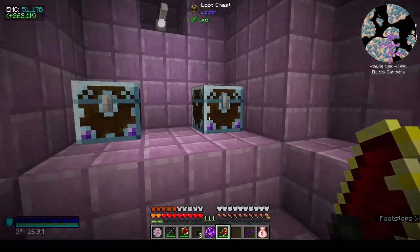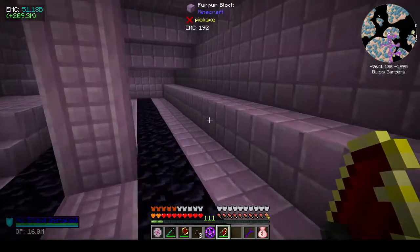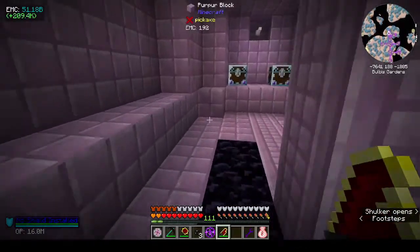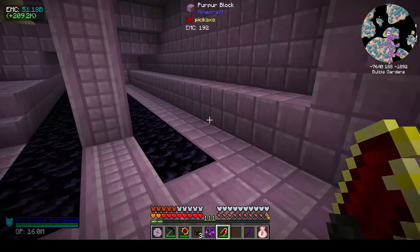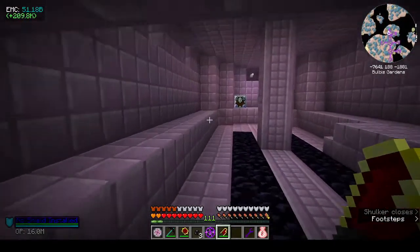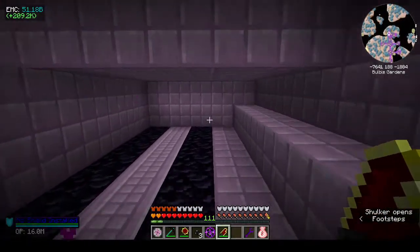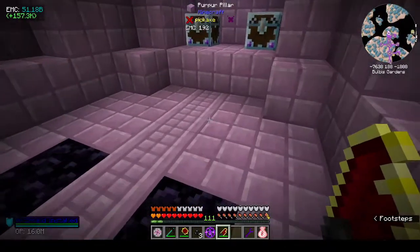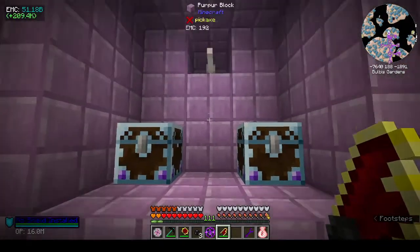It took me about an hour to find an End city. I went flying and it was really annoying because I couldn't find anything. Then I started to use the locate mod because I thought I don't have all night to fly around and find End cities. I found about four of them - they had cities but no ships, they had the towers but no ships. Then finally on the fifth one, just as I was about to give up, I got this End city and it had the elytra.